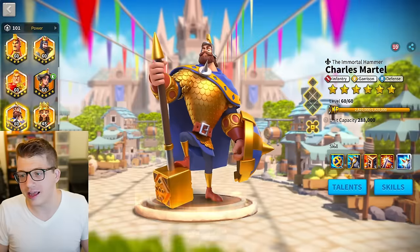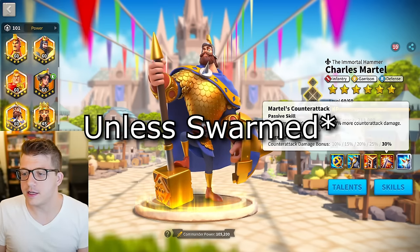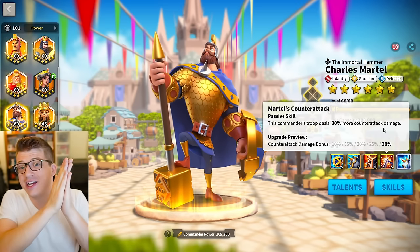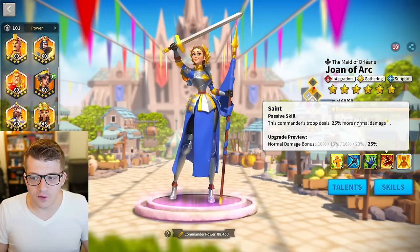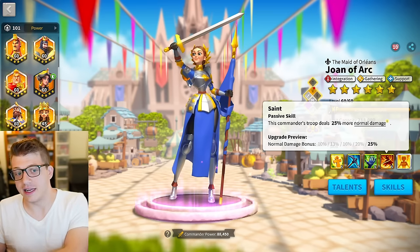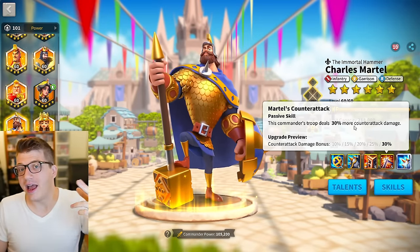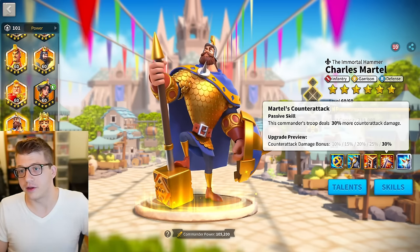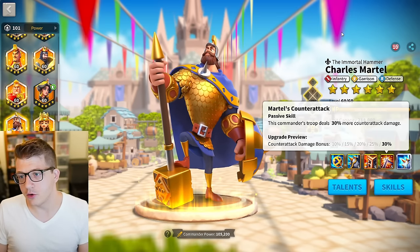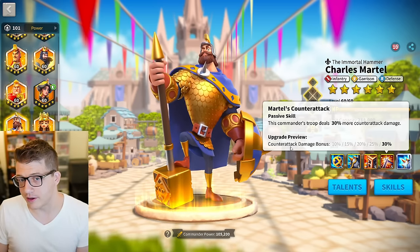We can look at the fourth skill on Martel and say, well, this actually isn't as good as Joan of Arc's fourth skill, because Charles Martel increases his counter-attack damage by 30%, but this is only one half of your normal damage. Joan of Arc's fourth skill effectively says this commander's troop deals 25% more basic attack damage and 25% more counter-attack damage. Martel's number is higher but it doesn't boost his basic attack damage, and therefore it also doesn't boost your smite damage either.